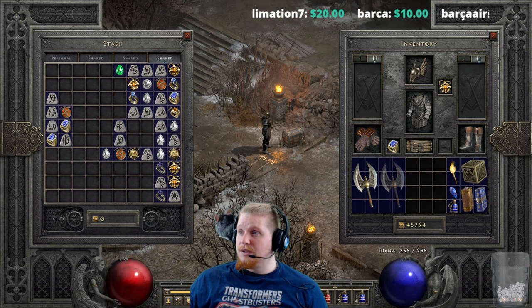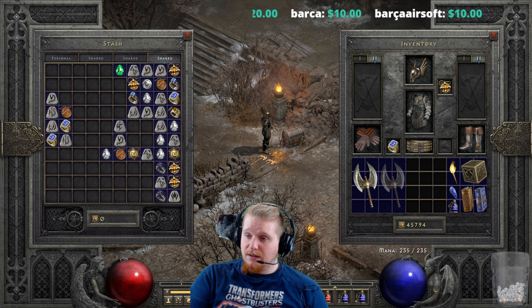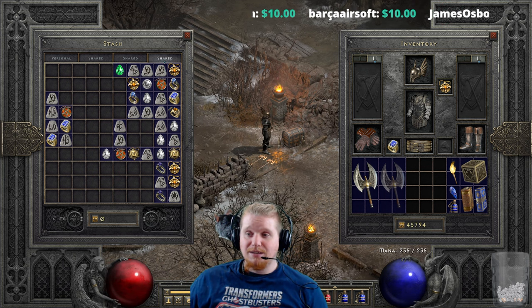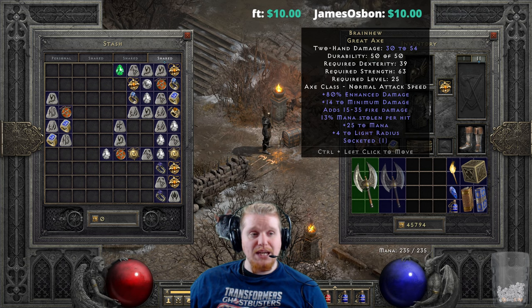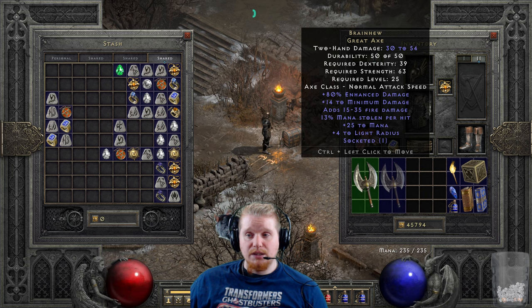Specifically druids, because they have nice increased attack speed for two-handed items. We also have 80 percent increased damage on this, which is honestly not a lot — normal difficulty items tend to have rather low enhanced damage, and they also tend to roll between numbers, so this one will roll between 50 to 80 percent enhanced. We also have a pretty massive plus 14 to minimum damage, which is going to help bump up that wide spread on the great axe.